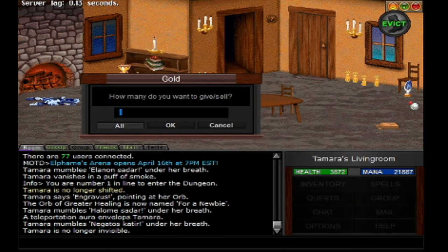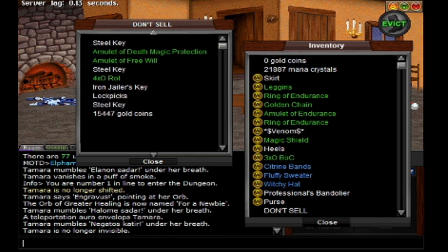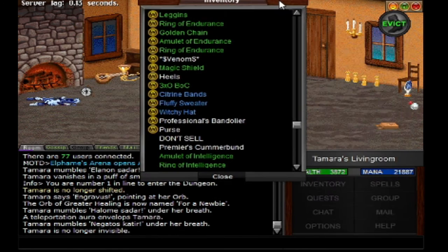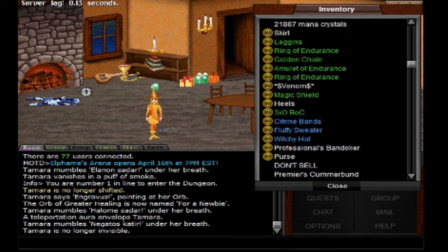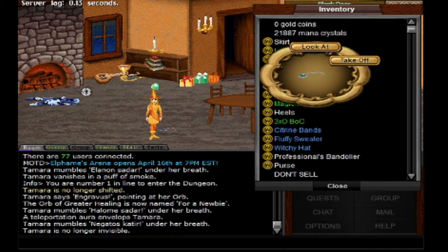I wanted to share it with you guys. I'm going to get my Amulet of Intelligence, a Ring of Intelligence, and my other ring, because that's what I have to do in order to get my magic completely up.